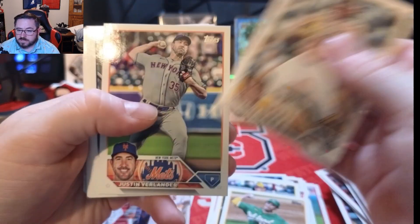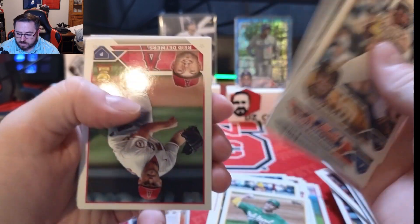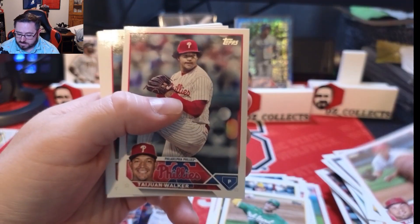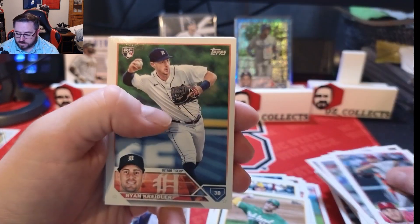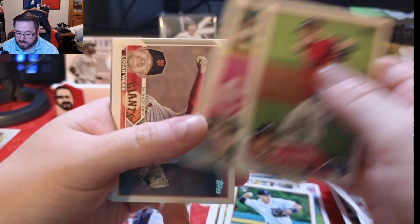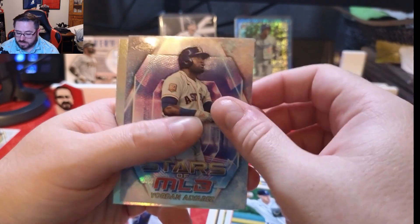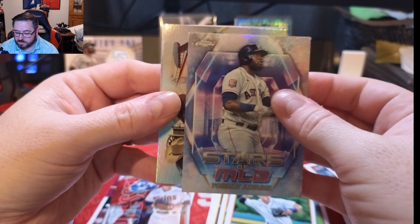Yuji Rosario, Justin Verlander, Nick Gordon, Reid Detmers, Taijuan Walker, Zach Wheeler, Ryan Kreidler rookie, Charlie Morton, Nick Allen, Logan Webb, a Tampa Bay Rays team card, and a chrome Stars in the MLB Yordan Alvarez.